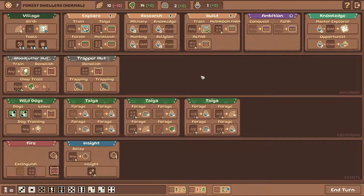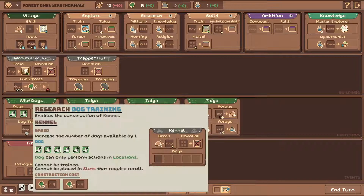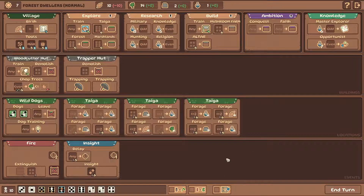We are on turn 7. I'm aggressively giving birth to people, which put me in a situation where we are running out of food - but that was the plan. I really wanted to get my people booming so we can use these people to get a whole bunch of food. Now that we're running out of food, now is the time to do it.